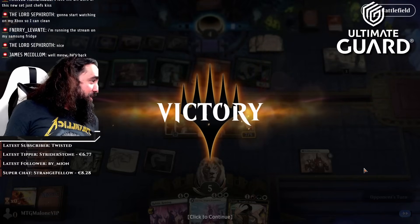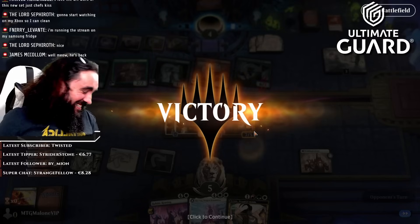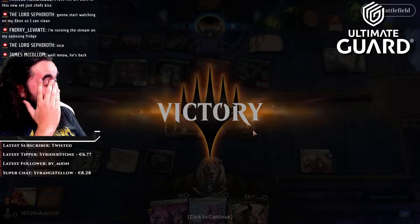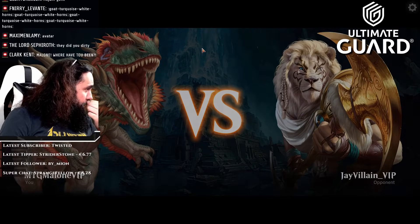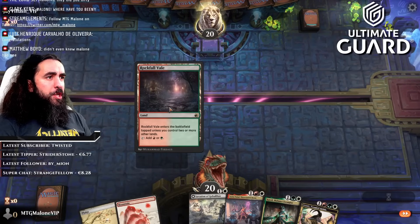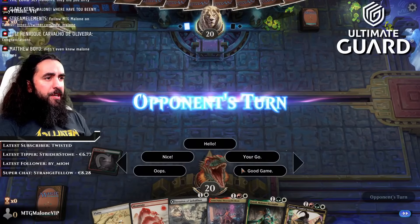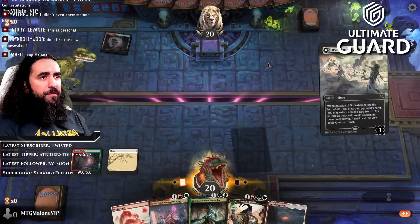You're running the stream over your Samsung fridge? That is pretty cool — no pun intended. We're up against JVillain, a good friend as well. They did me dirty. We have a nice curve here, let's do it. Man, this field looks so good, so freaking good. Friendly wave of the hand — we don't have the friendly wave, so we have to do it like this.